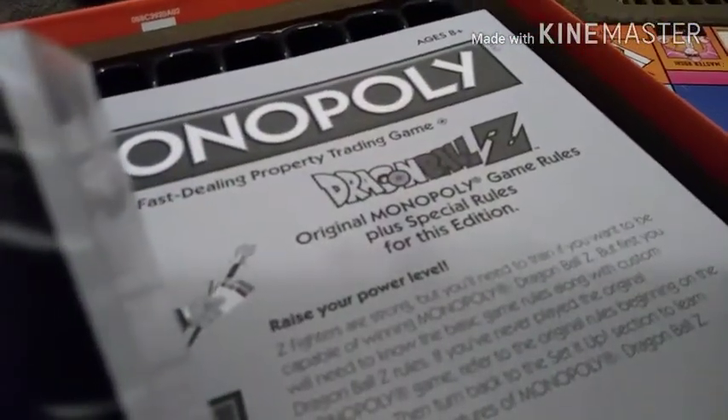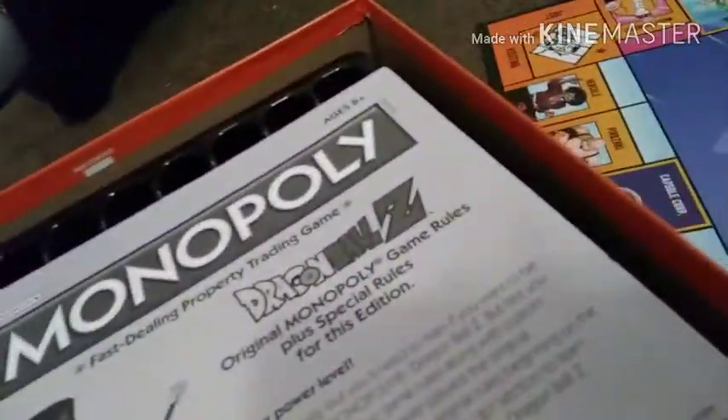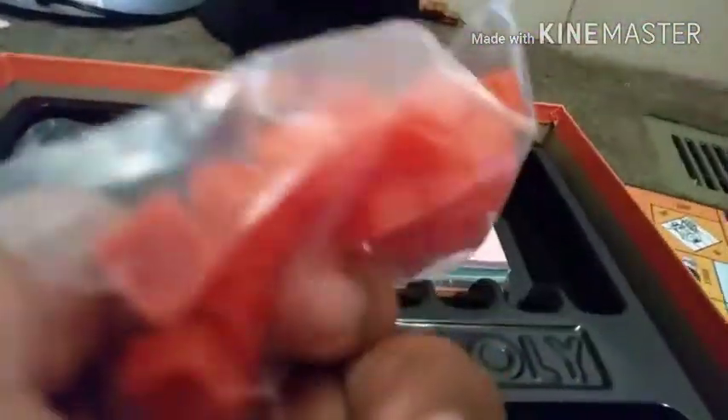Over here we got our Red Ribbon Army cards. It says 'break the fighting ring, pay for' — that's nice. Obviously your standard Monopoly rules. And your cottages, your mansions, and dice. Oh my god, that's awesome.